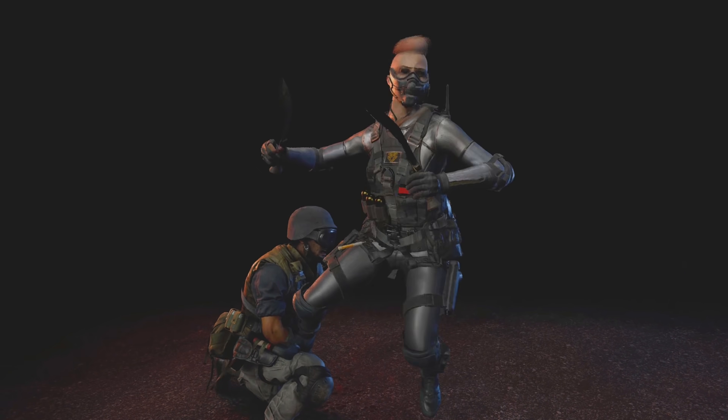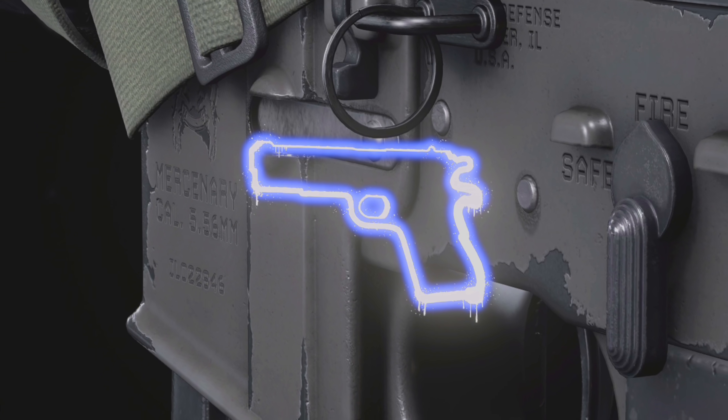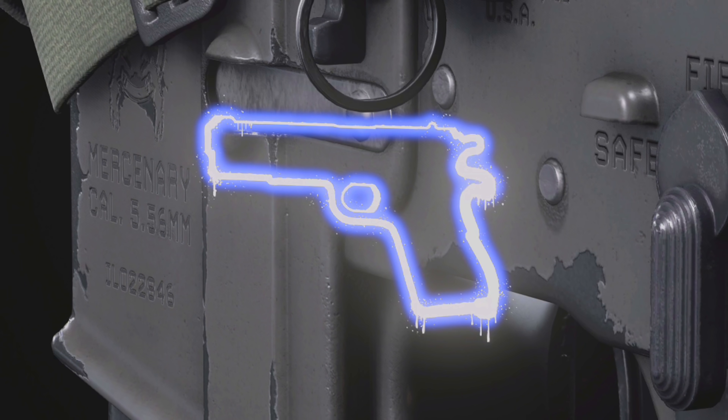Jump shot! Oh my god! That is such a sick weapon charm, dude — it's a wall buy! What would that look like in a game? Because I can't tell if it's 2D or 3D.